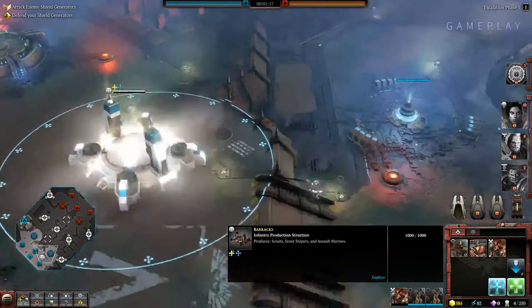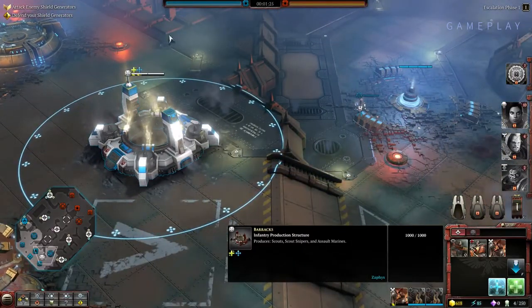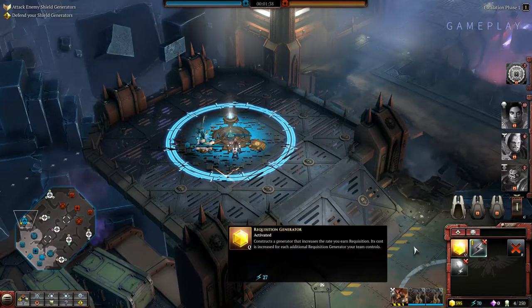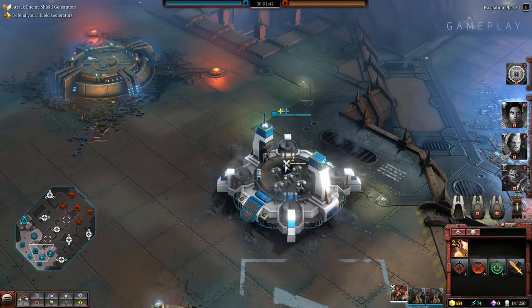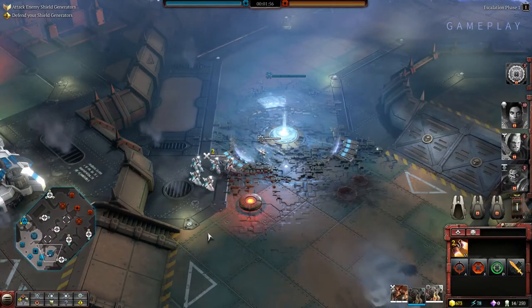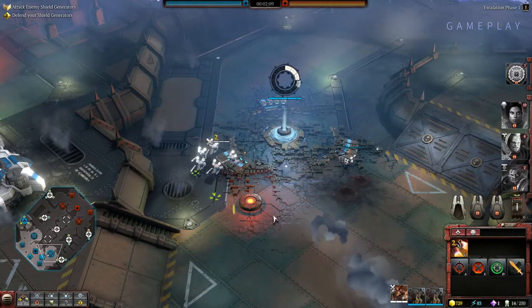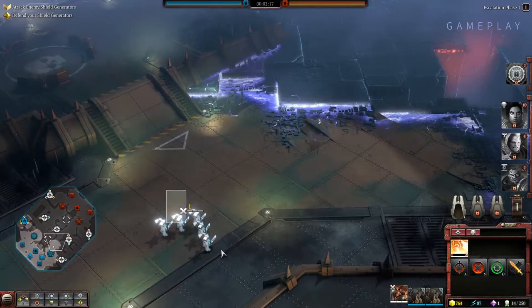Let's make some Assault Marine squads — it's a pretty interesting unit. Playing as the Space Marines, I can show you some basic units. I can upgrade, and that little upgrade when done will increase my requisition income. Units form a single entity — these five soldiers are one entity. Most units have some sort of activated abilities, like this jump that lands and creates a nice area of effect disrupting the enemy.